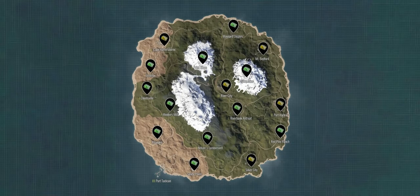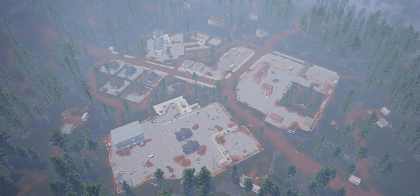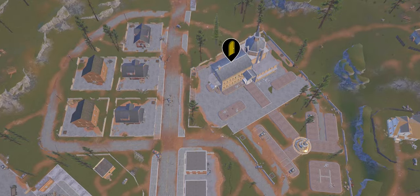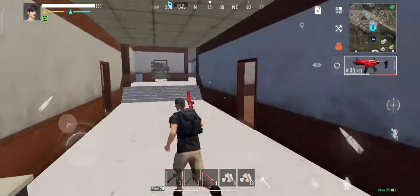We will now go to Mount Bedford. The ruin itself is quite large, but just like Port Harlow, look for the structure that has bandits around it. In this ruin the structure is located on the side end and is identical to the one in Port Harlow. So to navigate it just follow the same steps as the previous ruin.